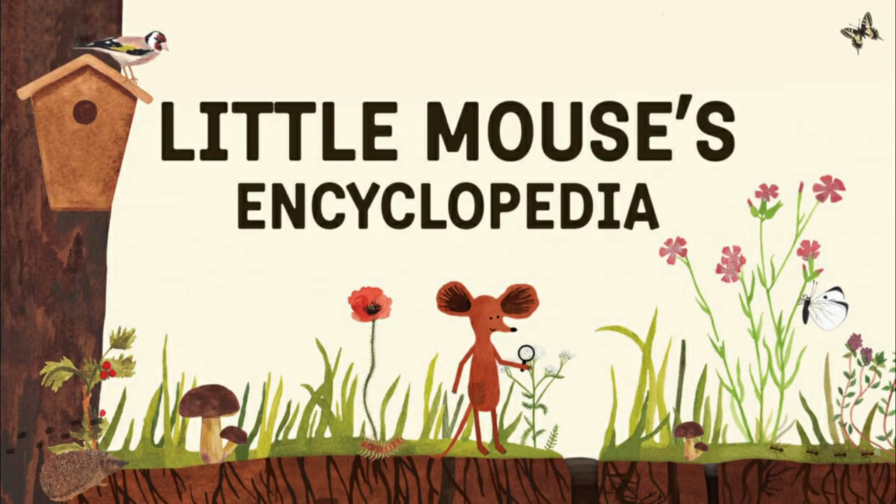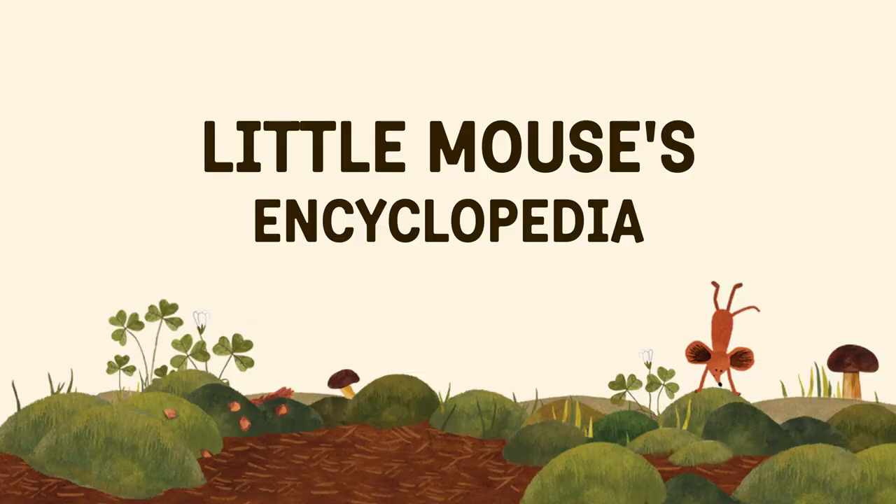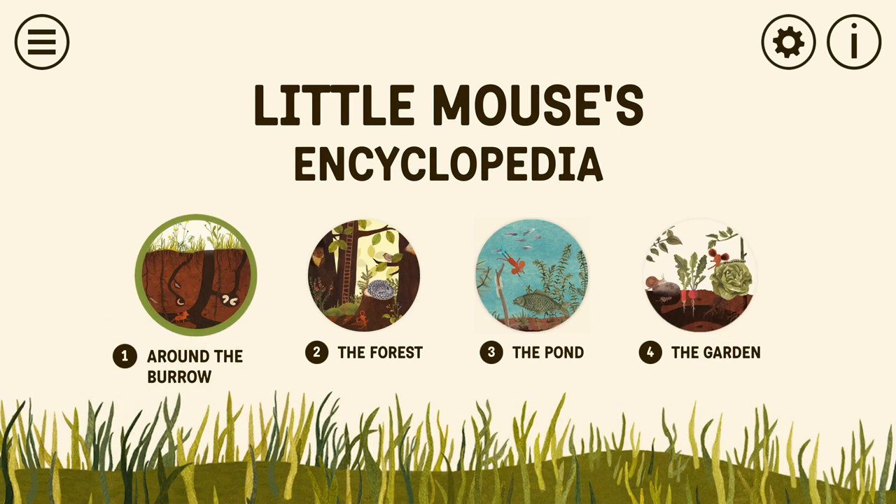What's going on guys, Bills here from Achievement Land and I'm here with an achievement walkthrough for Little Mouse's Encyclopedia. This game released onto Xbox April 23rd, 2021 for a price of $12.99. It's a very easy completion — it only takes about 10-15 minutes. All we have to do is go around and interact with everything in each level.